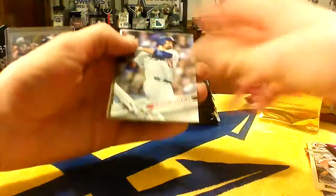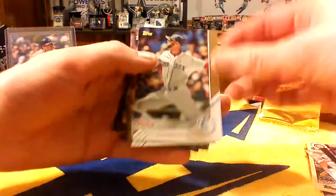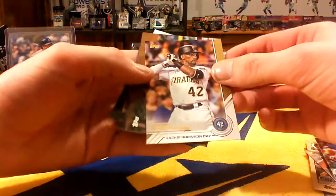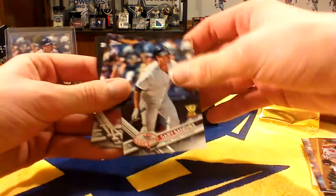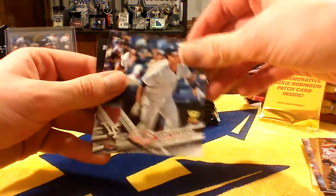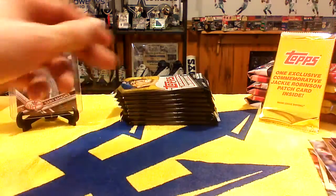On to the next one, trying to fly through these. Gonzalez, Shoemaker, Zimmerman. A very nice David Price Father's Day card — I like those Father's Day cards. Jackie Robinson Day Andrew McCutchen. And a Gary Sanchez — it's the gold numbered to 2017 parallel version, same card I have in the top loader. Very cool. Also a Chase Utley and Jamie Garcia.